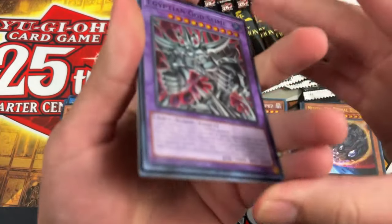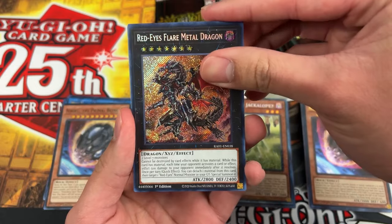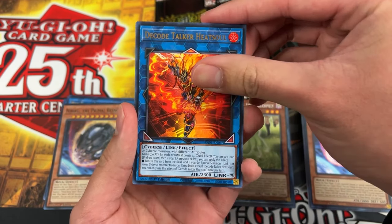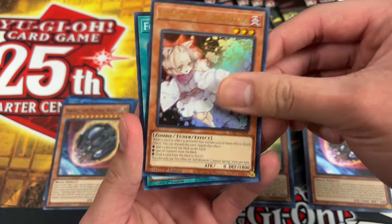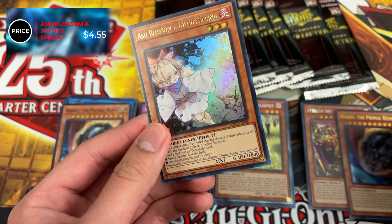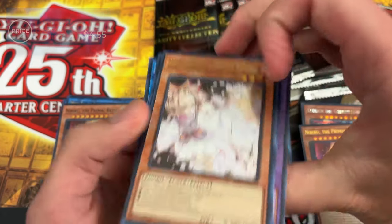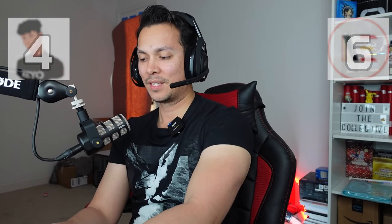Pack five, Zeo opens: God Slime secret, Red-Eyes Flare Metal ultra, Decode Talker ultra, Ash Blossom ultra, and Fossil Dig super. Definitely going with the Ash Blossom ultra. We already know that's a pointer — doesn't break two points, but it is a pointer. Good stuff.